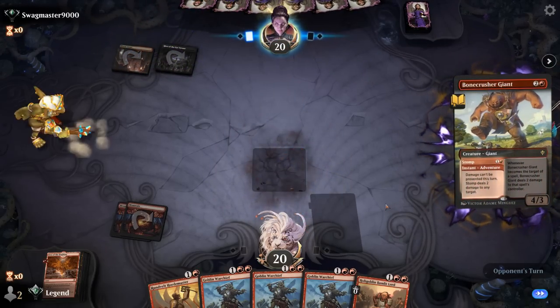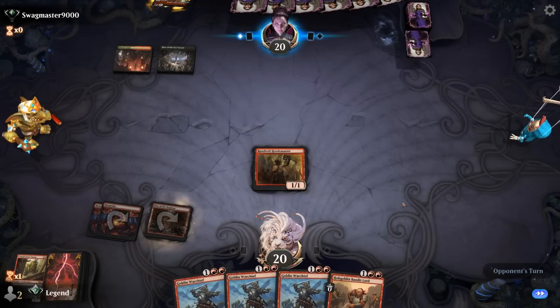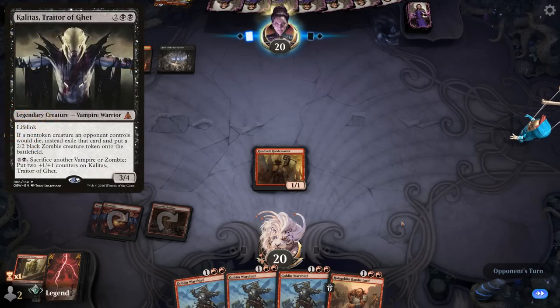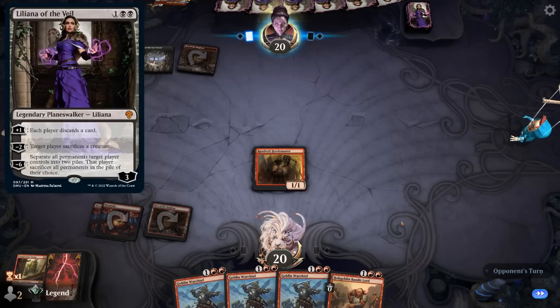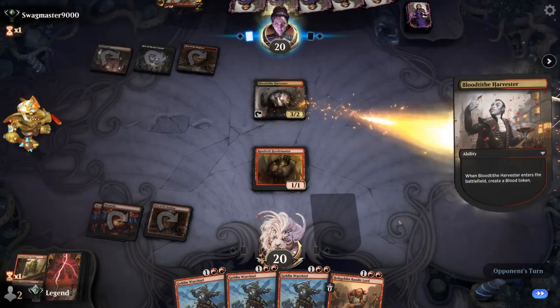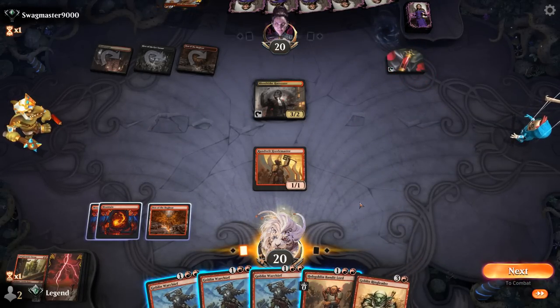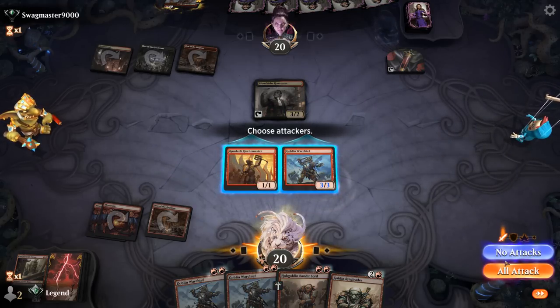Stomp takes care of that. A land would let us double spell next turn. Red-Black can be a tough matchup if our opponent gets Kalitas going. Dodged the Liliana, but maybe not her Stomp. It's going to be Harvester instead. Ringleader — so we'll play Warchief. Not really interested in trading, so we'll pass.